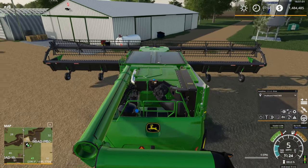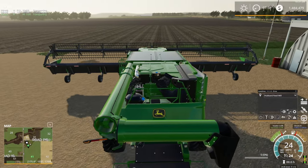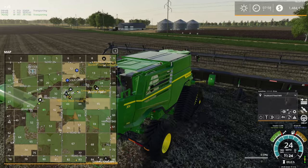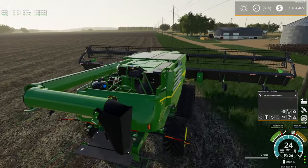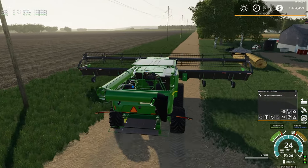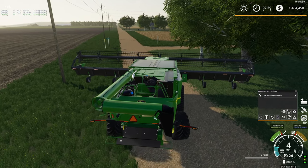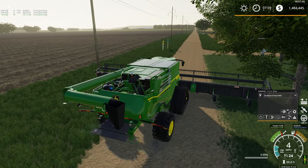Now when I get the combine out of here, that might be the next problem. I think we're going to go around this way — we're just gonna drive through the neighbor's field here, nothing to see. Field 52 — I think that's the field we can see right over there. Let's get on the road. Definitely a wide load coming down the road here with a 60-foot header.